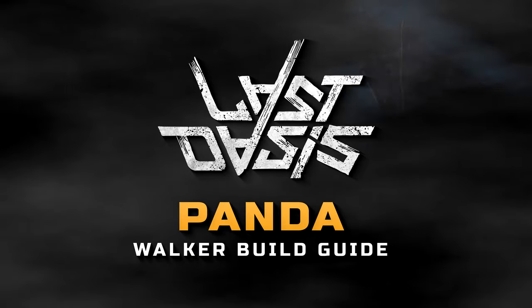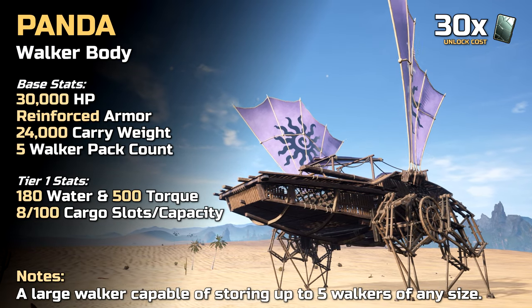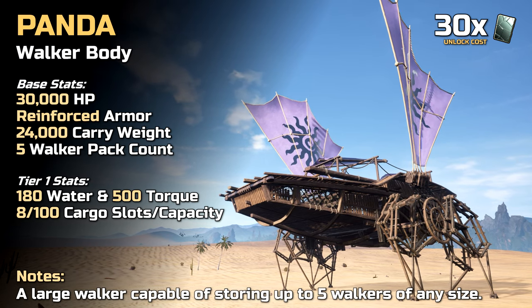Welcome to our build guide series. The panda is a specialized walker which can be unlocked with 30 tablets and has the following base stats.